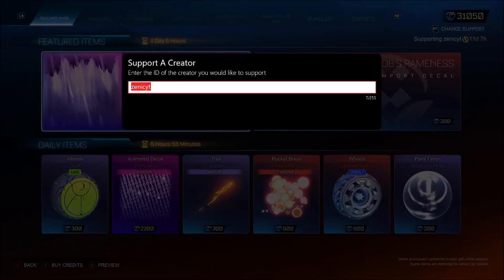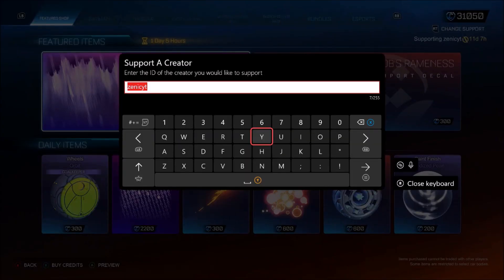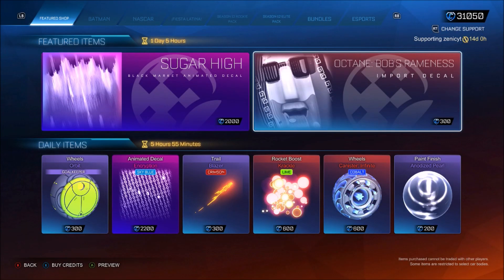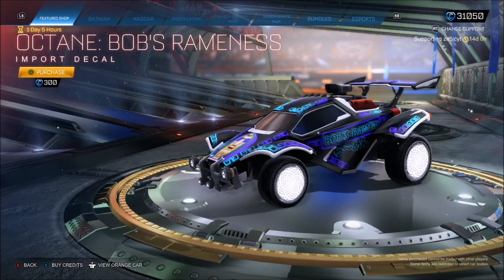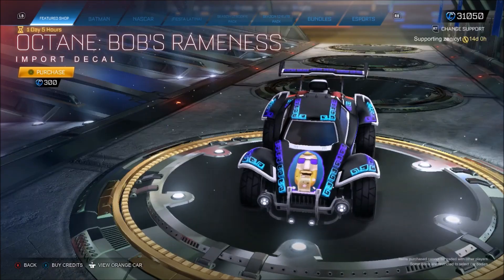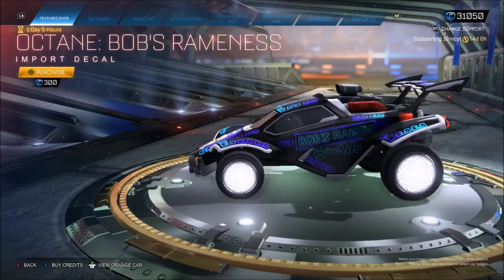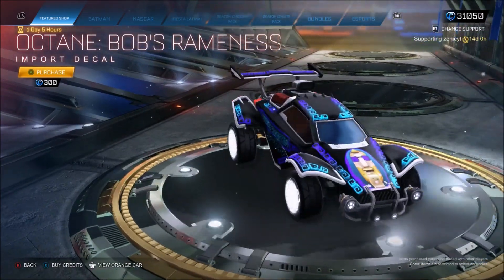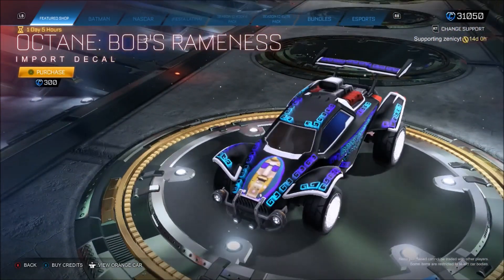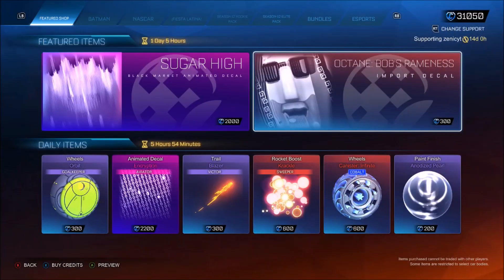Make sure you are using code Zentequity if you are going to buy any of these — I appreciate it a lot, it helps me out a ton. Let's check out this first decal. Okay, actually very clean, I'm not going to lie. I thought it was going to be a bit of a stinker, but it looks pretty sick. I don't use the Octane in-game anymore so I might save myself the 300 credits, but it looks really, really good. 100%, I would definitely buy that if you use the Octane.